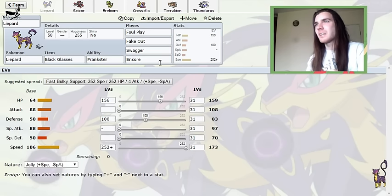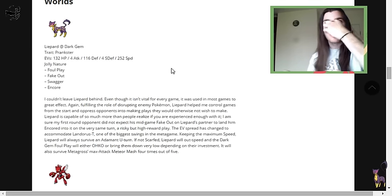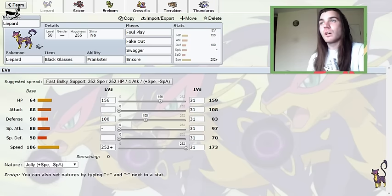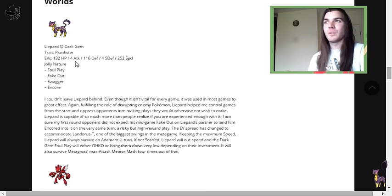Team Builder — here we go, here's the Liepard. It is a little bit different to the Worlds one. This is the 2013 Worlds Liepard that I had. The same moves: Foul Play, Fake Out, Swagger, Encore, as you can see here. No Dark Gem anymore, and this one was a bit of a strange spread — mostly into physical bulk, but just to get more stats out of the Pokémon, I put four into Attack and four into Special Offence.